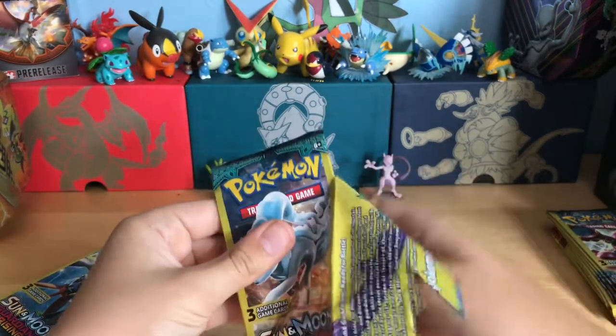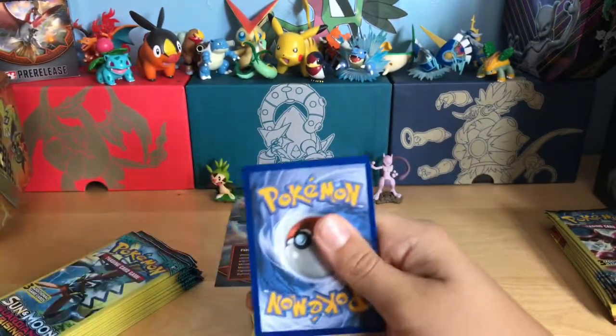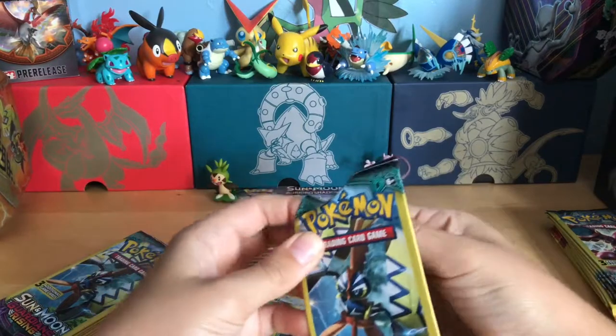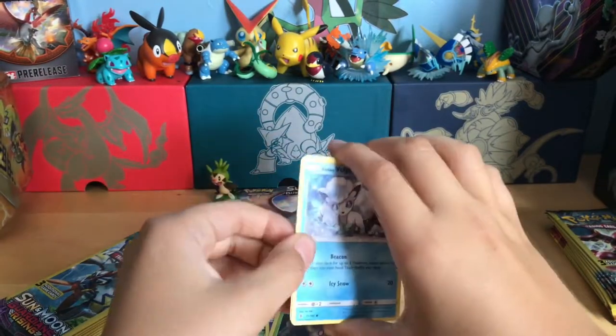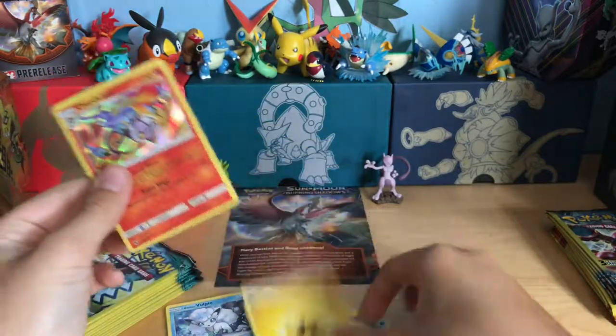Open sesame! New card — it looks like yes. Phantom Gothita, Mallow — great, we keep getting those trainers. Trainers are pretty rare, GX's are insanely rare. I think all of all picks — oh my gosh, all right let's look. We got a hollow — a hollow Chandelure!